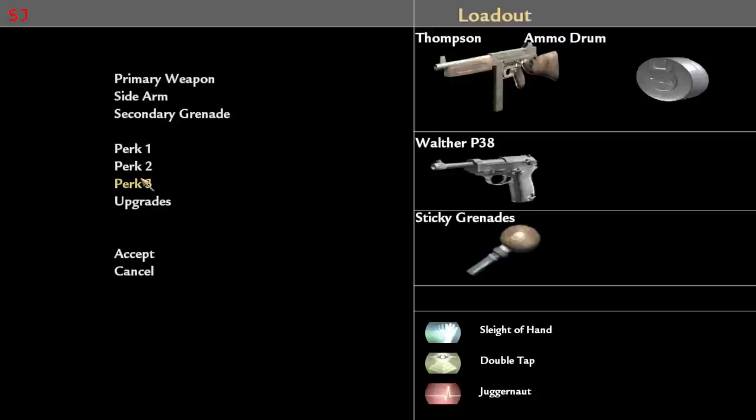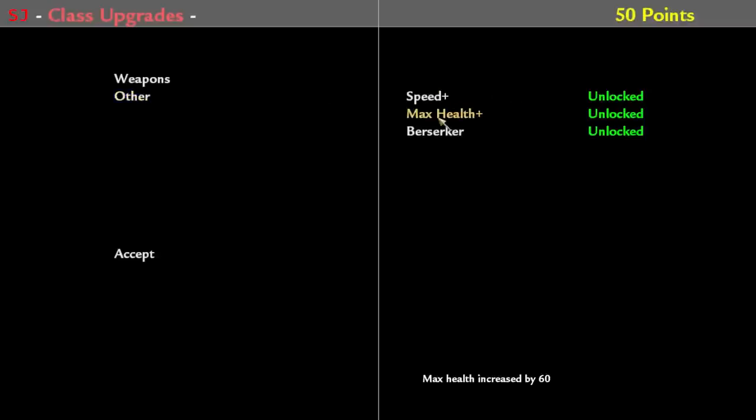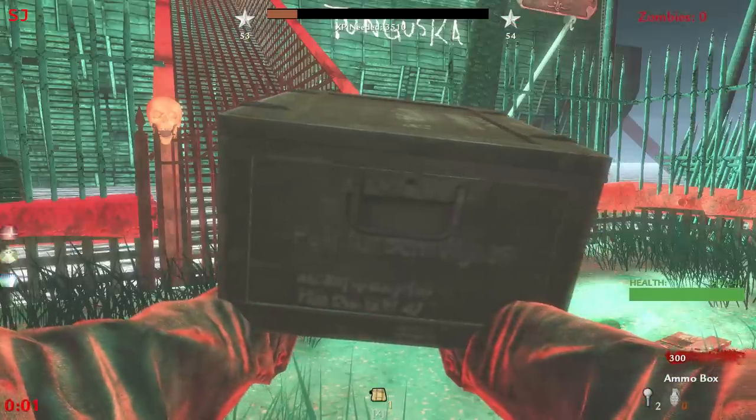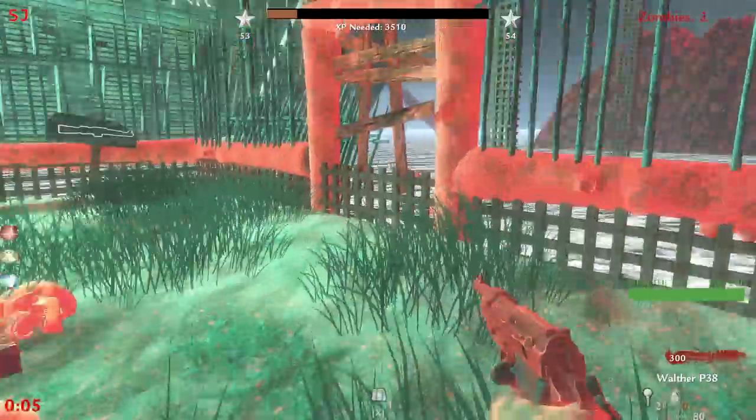The engineer allows you to rebuild barriers quicker, repair perk machines quicker, and also reduce the cost of barriers and blockers for the team. The medic allows faster health regen as well as team health regen. So they all have different abilities — it's not just about the weapons.